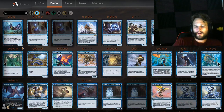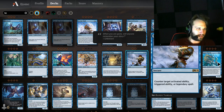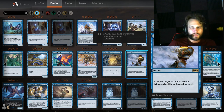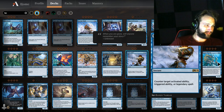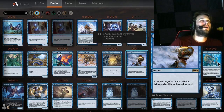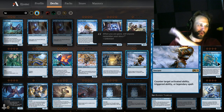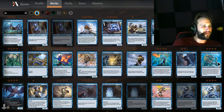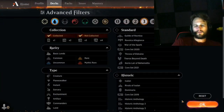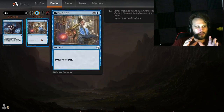Tale's End — counter target activated ability, triggered ability, or legendary spell. Counter target legendary spell is probably going to be where this leans, but if there's a pesky triggered ability you need to stop — like if your opponent's trying to ultimate a planeswalker and you cast Tale's End — that is smooth as butter. Imagine they try to minus eight Nissa and you say nope, no mana for you. Very niche scenario, very fun to play with, but not entirely practical. Maybe one of in the sideboard.